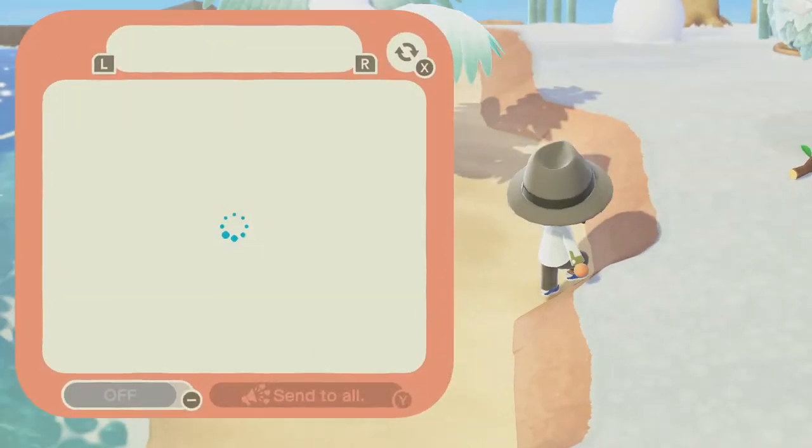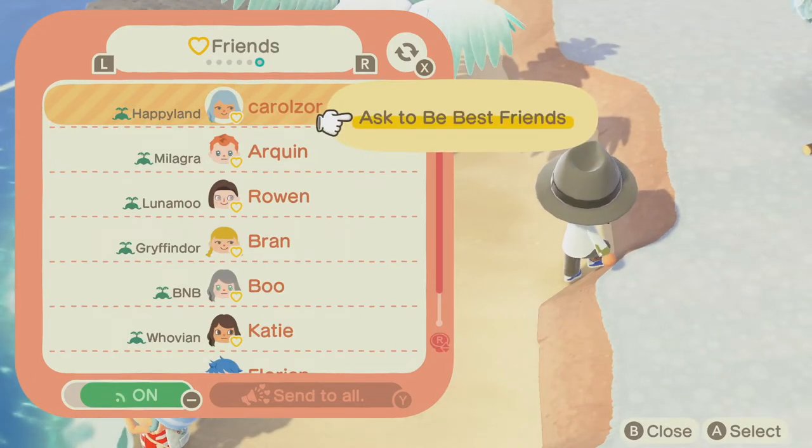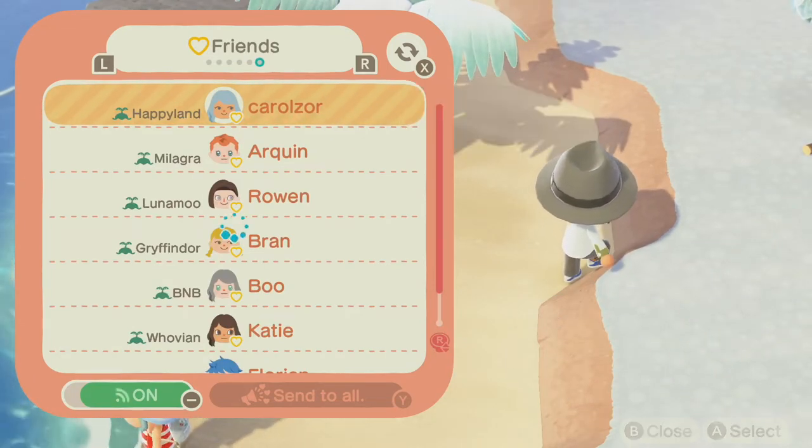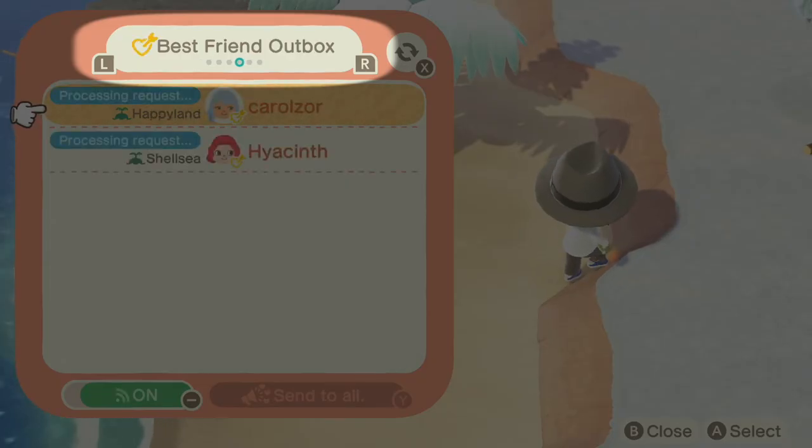So how do you make a friend into a best friend? Well, that's the easy part. Just bring up your Best Friend List app, locate the friend you want to turn into a bestie, and send them a request. If you want to track the progress of incoming and outgoing best friend requests, you'll find the request you just sent in the outbox and those awaiting your approval in the inbox.